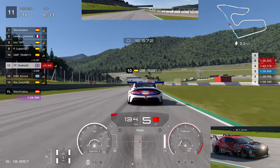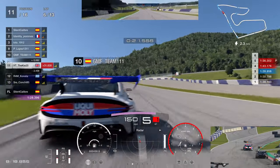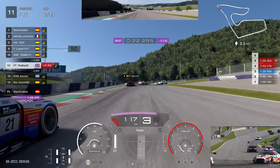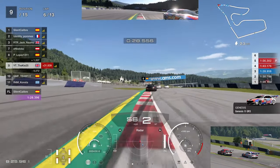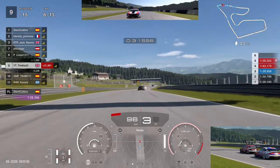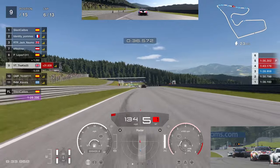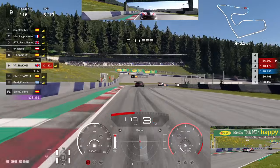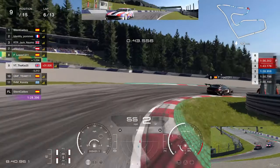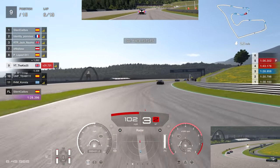Consta is 2.6 seconds behind us — maybe had a bit of an incident on the pit entry. Skipping ahead to lap six, we're getting slipstream on the Spanish GMF driver in front, go up the inside, they give us space — fairly clean, doesn't really fight. We push up into P9 and can see P8 and P7 not too far ahead. There's definitely an opportunity to get ourselves into maybe a top six, maybe higher, looking at how the race is developing.